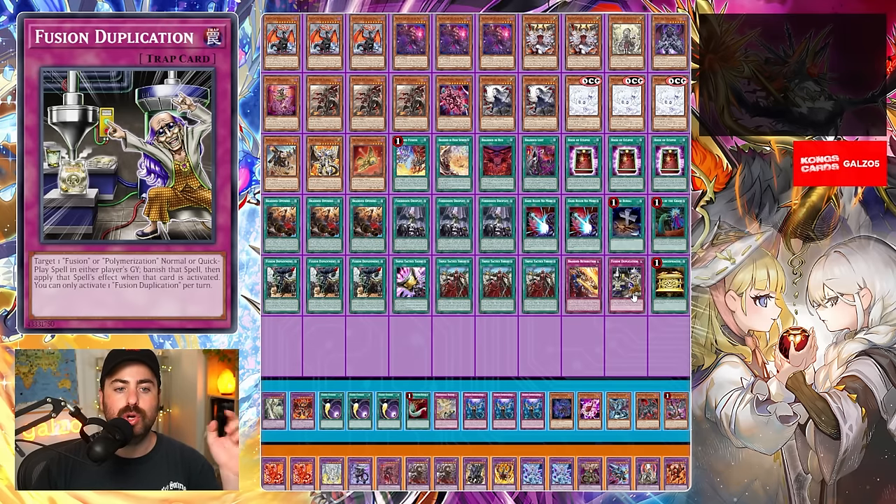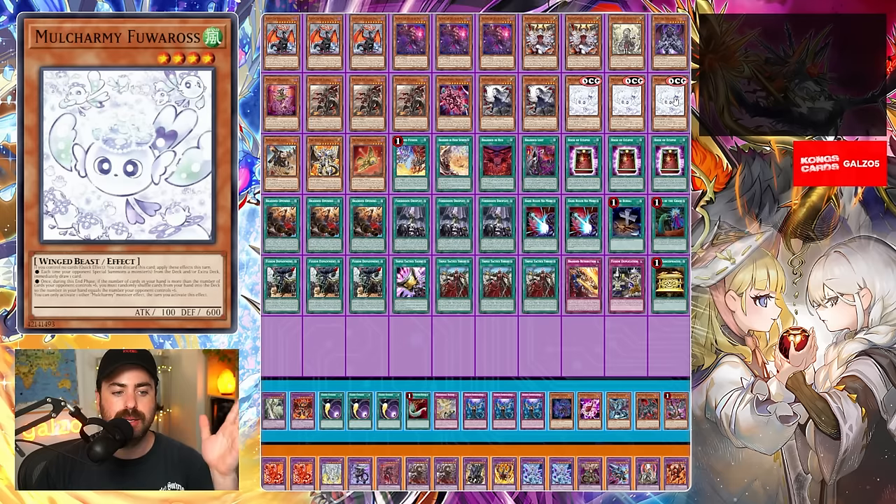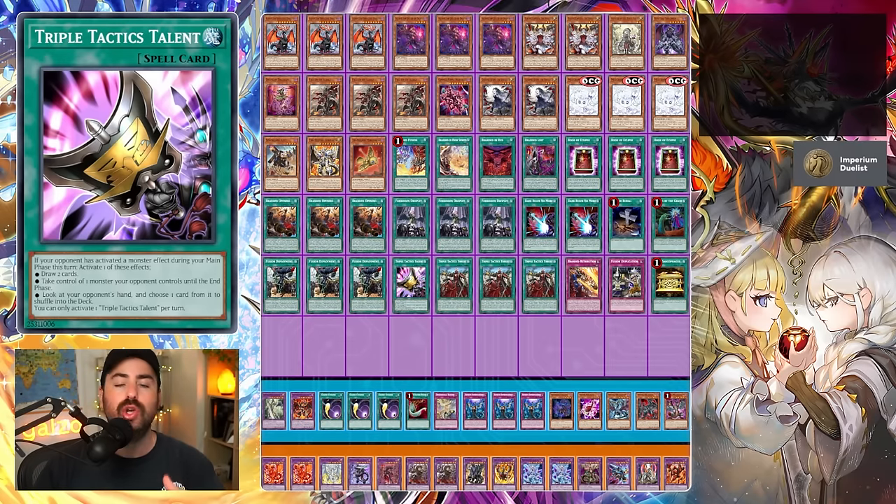You could take out the two Dark Rulers, take out the Mulcharmies, and play 45 — just like that — with three Eclipse, three Droplets, three of these, and Talents. You could drop to 45 very easily if you feel like the deck is not consistent enough. I think that will be a very solid build to play regardless.